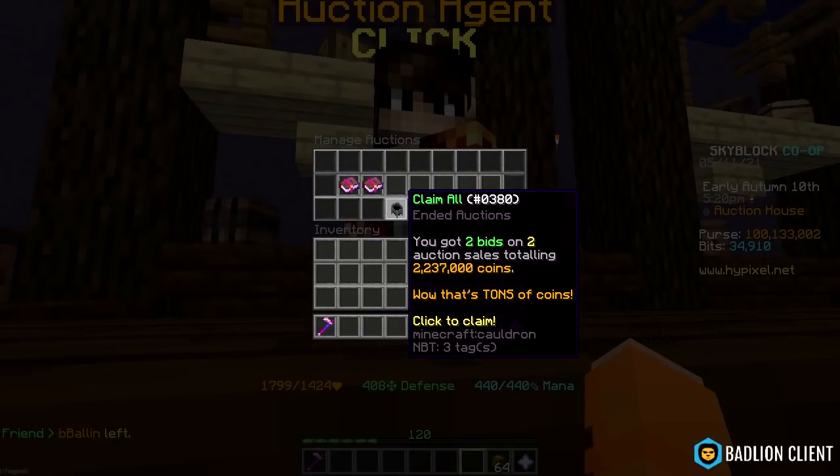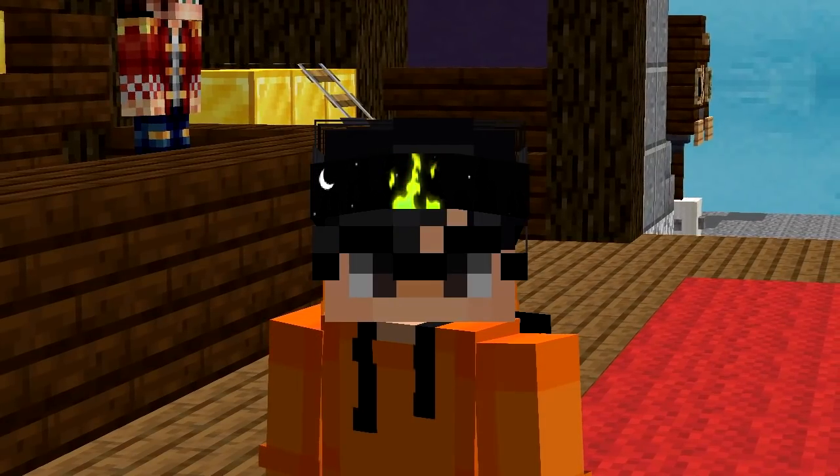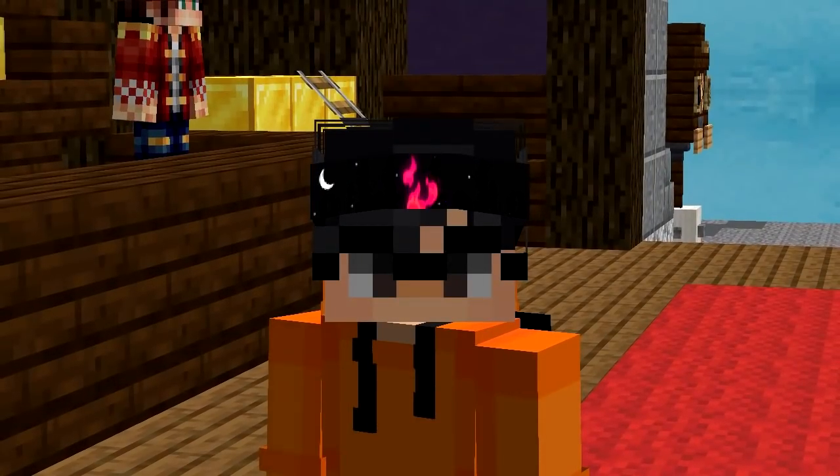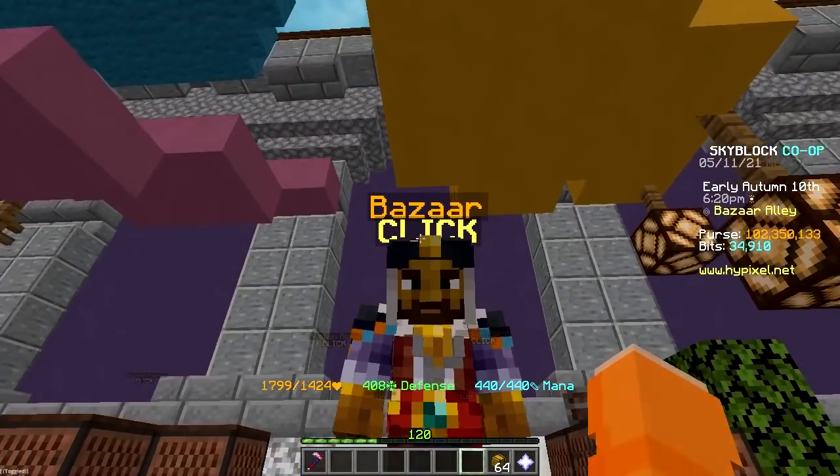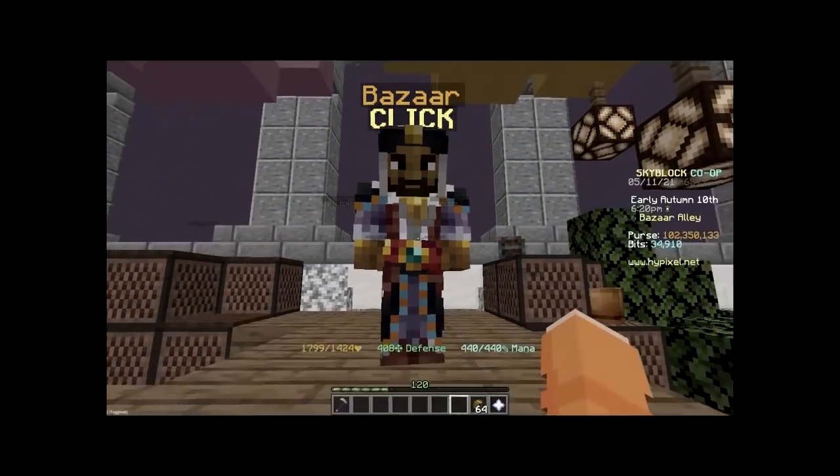My book sold, so I'm gonna claim that. I had 82 million coins before I started flipping, so I got around 18 million coins from flipping. But I can't do it anymore — somehow bazaar flipping is more boring than farming, so I'm gonna stop.